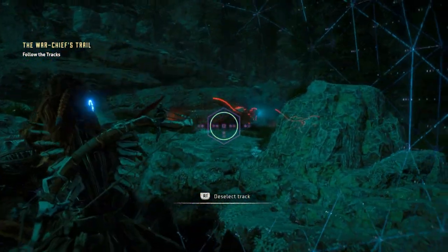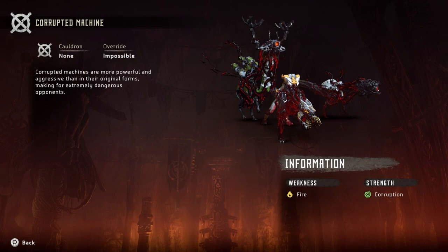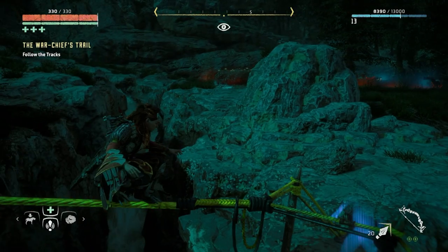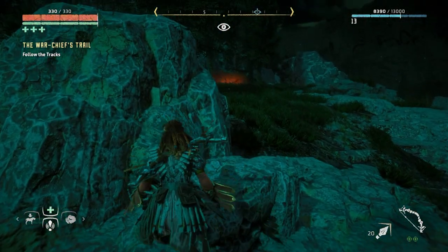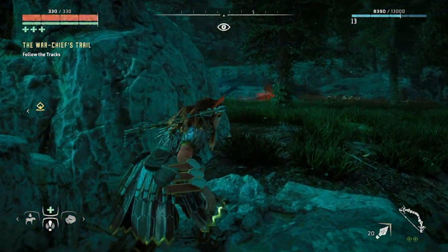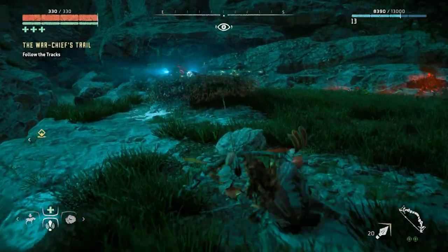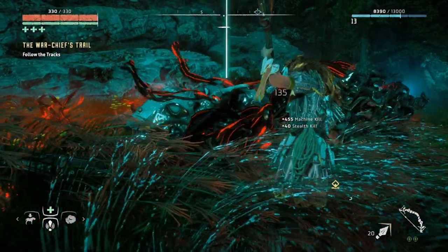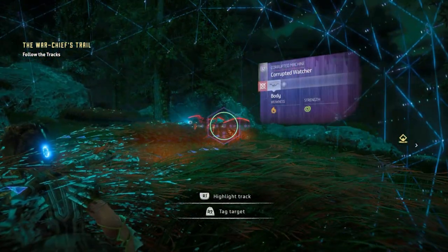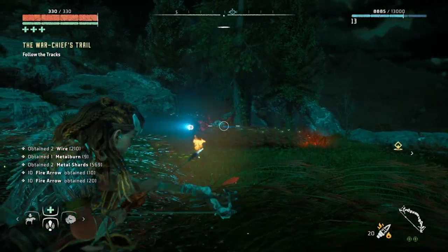It's red — what the hell is that? A corrupted machine! Corrupted machines are more powerful and aggressive than their original forms, making for extremely dangerous opponents. Weakness: fire. Strength: corruption — I'm thinking corruption is like poison. I have to fight one — oh shit, two! We got two. I'm so nervous. There's one here. That's a lot of XP — I don't normally get that much with watchers. Let me be brave and fight it head on with fire, since it said it's weak to fire.